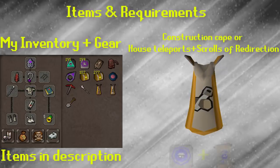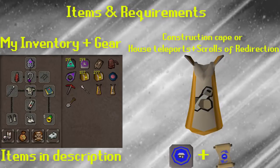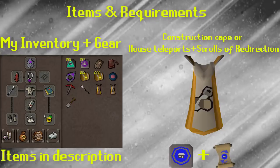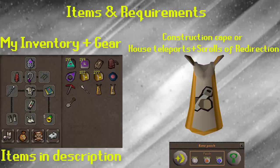A construction cape is very useful just for the fact that you will have unlimited teleports to your house, and it's also very useful for easy clue scrolls, which you'll be doing intermittently with beginner clues using this method.